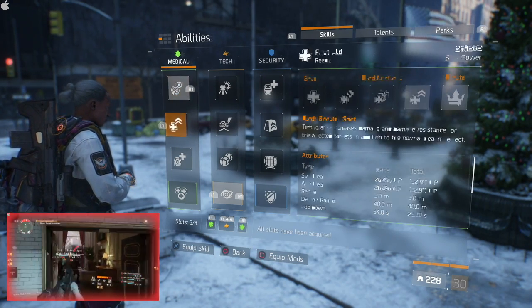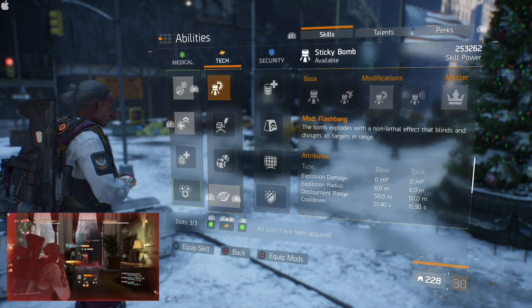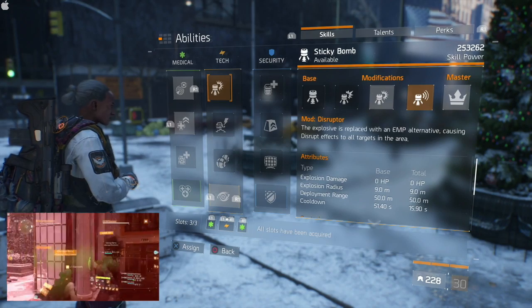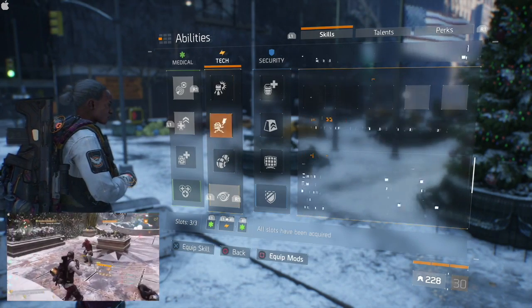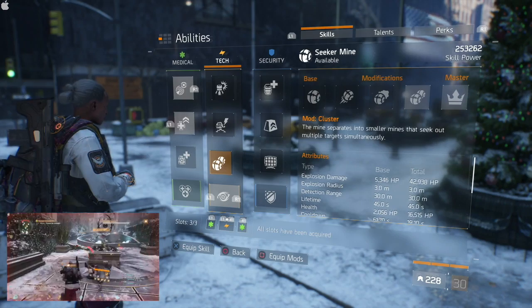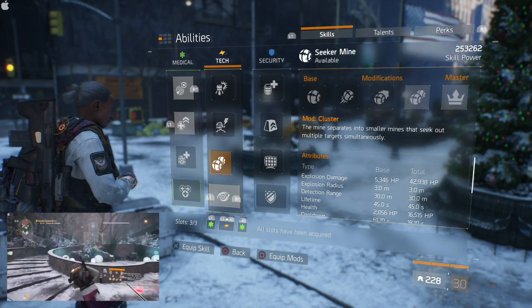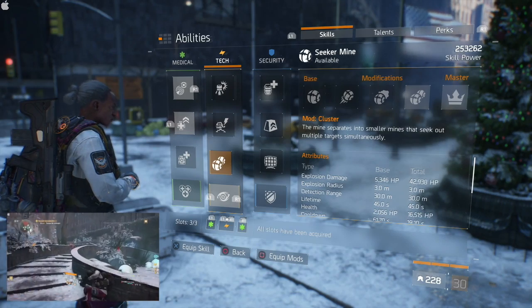Onto the talents and skills — right now I have Pulse activated, and as you can see the pulse is rather strong. You could use a bunch of different skills though; Disruptors is a pretty good one. The cooldown is sitting at around 16 seconds. You could also use Turrets.